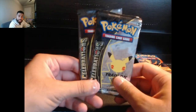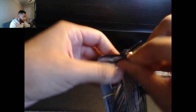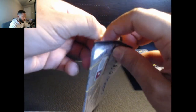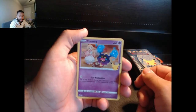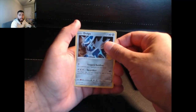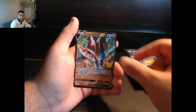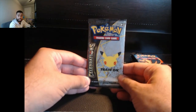We have to pull something amazing here — Celebrations is up next. Celebrations is always a little bit harder to open in my opinion. There's no card trick here, so we're just gonna go through it and do the code card last. Cosmog, Uxie, Dialga, and Samurott V. Here is that code card.